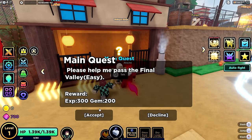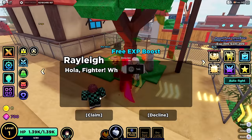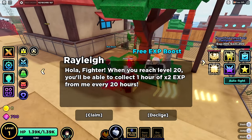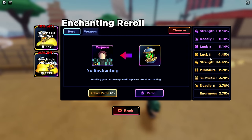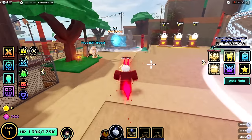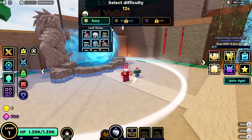Main quest: defeat Final Valley on easy. Let's accept that — it's a good quest. There's also a free experience boost: once you reach level 20, you can collect one hour of time-to-experience from the NPC every 20 hours. We can also enchant heroes — I only have one right now. Let's step inside the ring and play the round; there's a bunch of loot we can get.